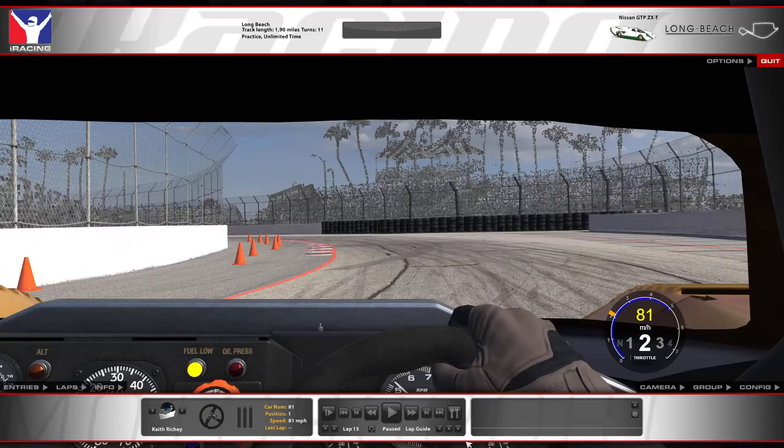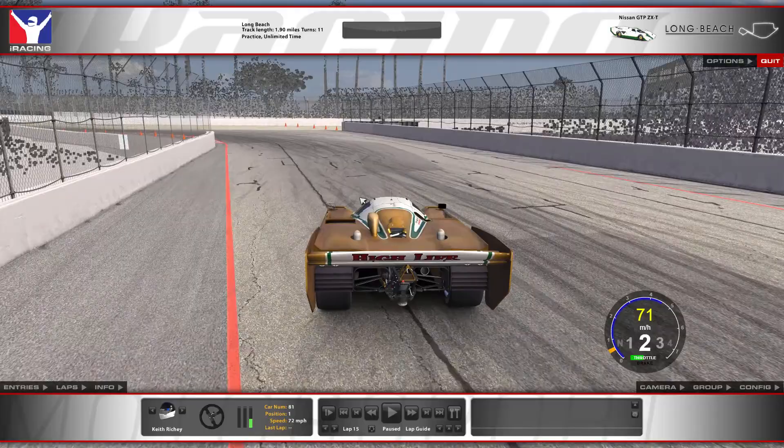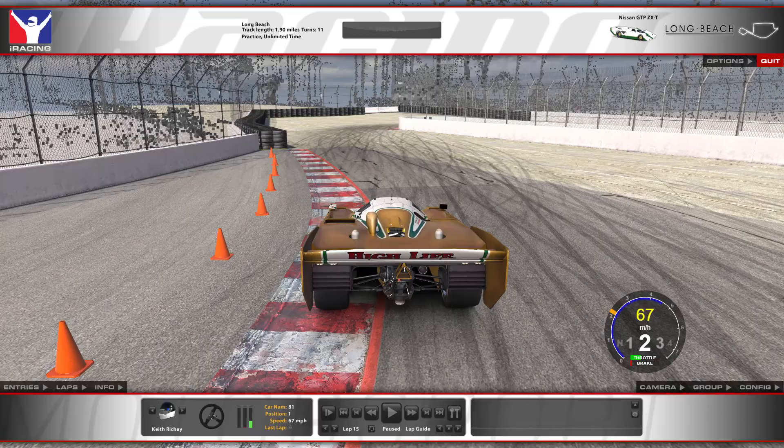For turn ten there are a couple of different apexes. Come pretty close to the cones, crossing over the curbing — again this may ultimately become a cut-track penalty, but currently there is no penalty for it. My goal is to get close to where the tire barrier is in order to open up the final corner, turn eleven.